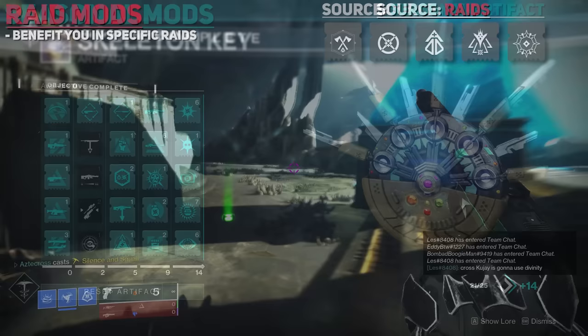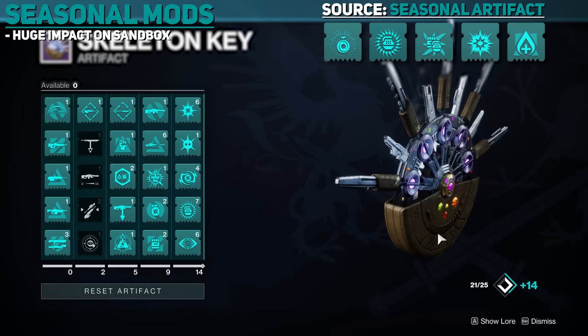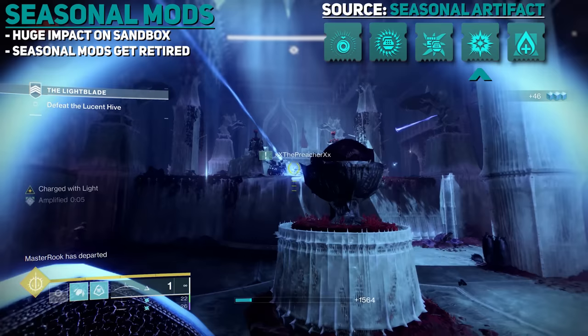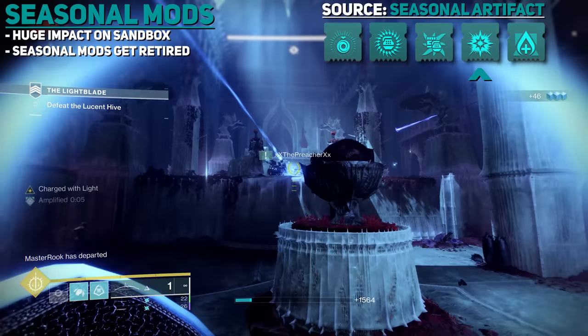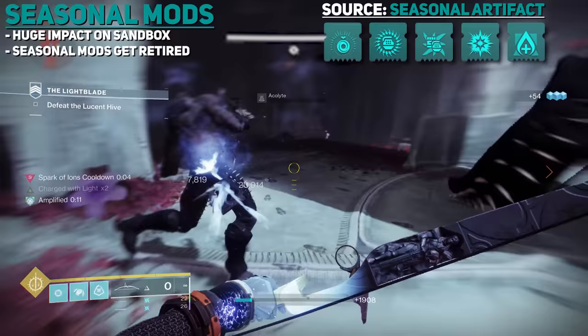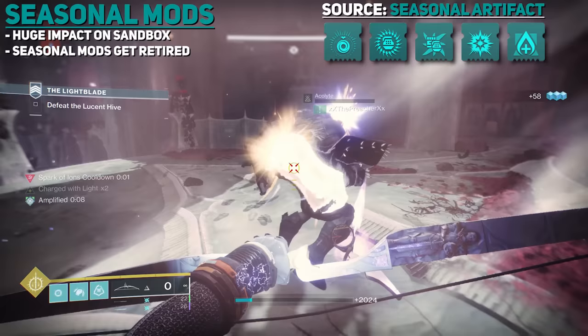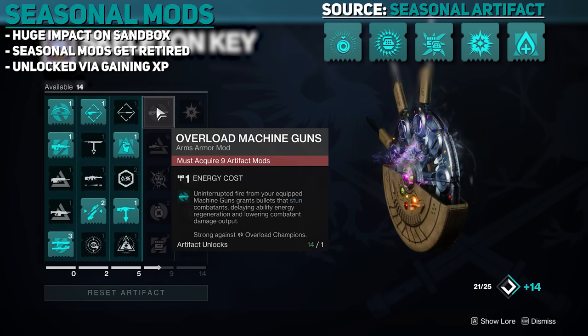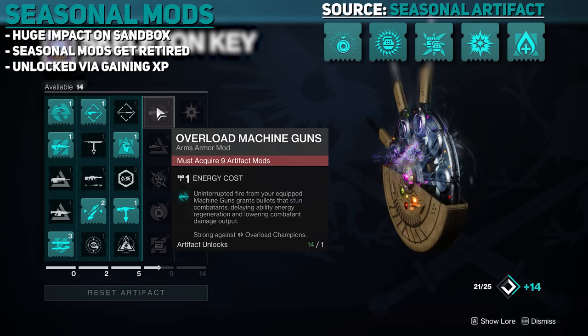Seasonal Mods are found as part of the seasonal artifact and are a big part of how the sandbox shifts every season — when a new season begins, the previous season's mods go away. We've had some standout mods recently like Classy Restoration, and in the past Energy Accelerant and Tyrant Surge were season-defining artifact mods. They make a huge difference for builds, survivability, and overall lethality. These mods are unlocked purely through gaining experience, and you can unlock whatever mods you want in any order as long as the specific column is unlocked.